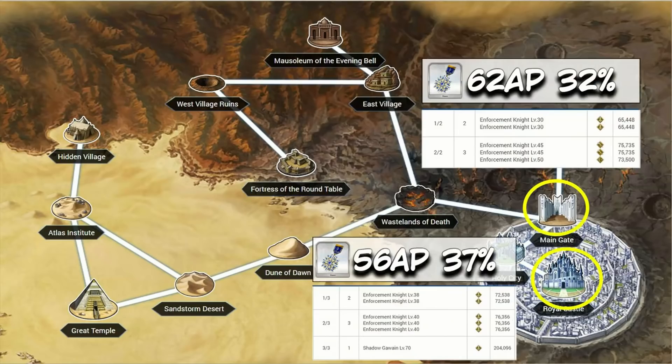Knights Metals: Royal Castle is touting a drop rate of 56.5 AP per drop at a 37% drop rate. I'm actually going to suggest the Main Gate on this one, as it's a lot easier to clear for a minor increase in AP per run.